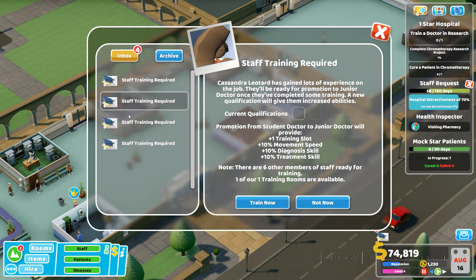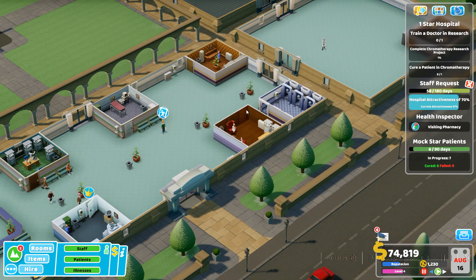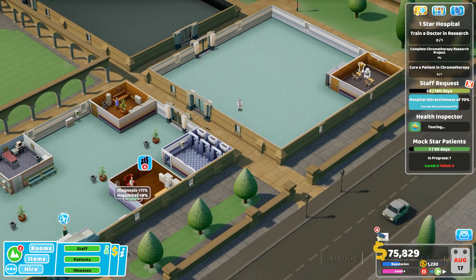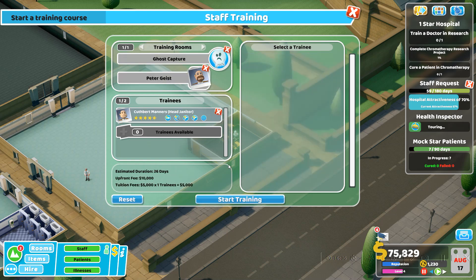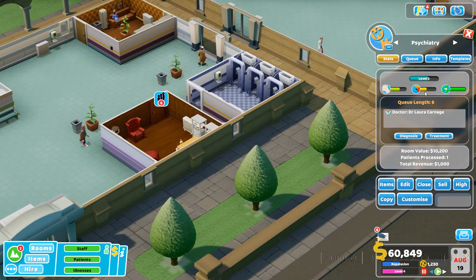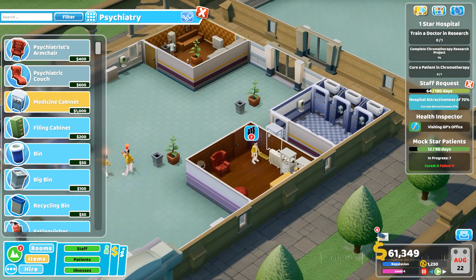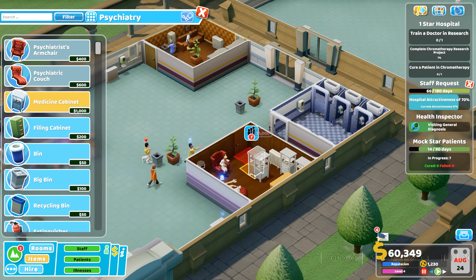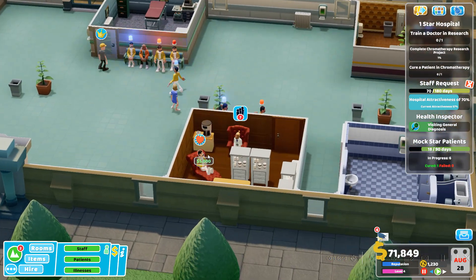Student doctor, junior doctor — we're hiring student doctors and student nurses. Doesn't exactly seem the best idea, but it definitely isn't the worst. I think I can pay them less and probably won't care. We've got seven people waiting. Let's put in a few more medicine cabinets so we don't fail too many people, because the more people we fail, the worse it is for our reputation and money.